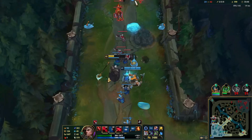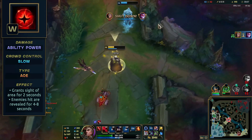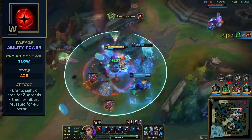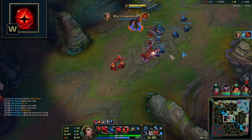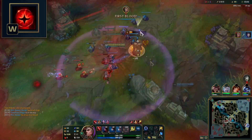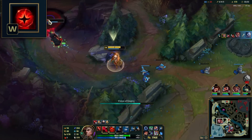His W, Vision of Empire, summons a demonic eye. It grants vision of the area for 2 seconds and then explodes after 1.5 seconds, dealing magic damage to all enemies and slowing them for 2.5 seconds. Enemy champions hit will be revealed for 4-8 seconds and you'll collect a soul fragment from every champion hit. This is one of the longest ranges in the game — be on the lookout to assist your teammates or snipe low HP enemies from across the map. This ability is hard to land as most players can walk out of it, so try to time it during specific events. Use it to block fleeing enemies' paths, or aim for tight and narrow areas especially in the jungle, river, or between towers and walls.